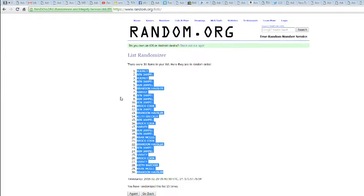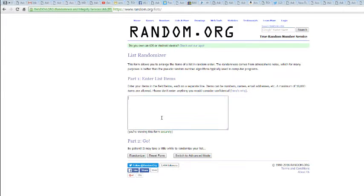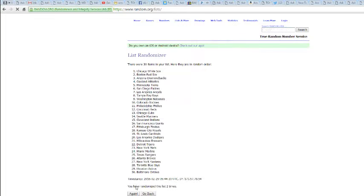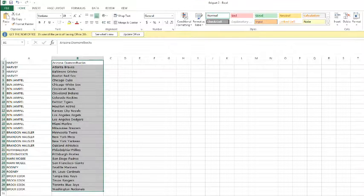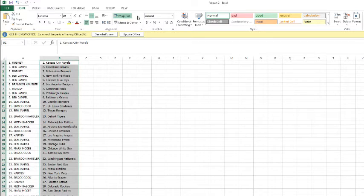And the teams — 15 times. Counting through: once, twice, thrice, 4, 5, 6, 7, 8, 9, 10, 11, 12, 13, 14, and 15. We've got the Royals on top. Giants on the bottom.